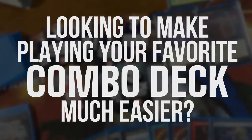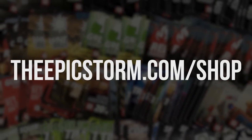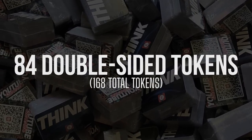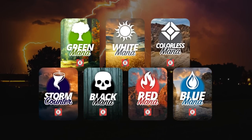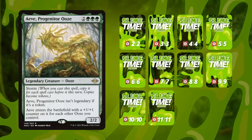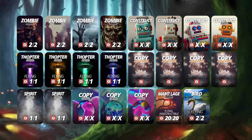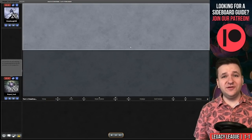Looking to make playing your favorite combo deck easier? Check out the Epic Storm mini token combo pack available at theepicstorm.com shop for $14.99. This pack comes with 84 double-sided tokens including classic storm and mana tokens plus fan favorites like Goblins, Squirrels, and Slime. The pack covers a variety of formats with new tokens — stop by and elevate your combo game.